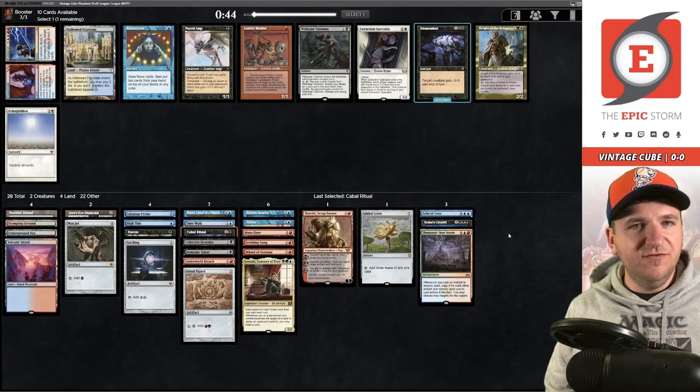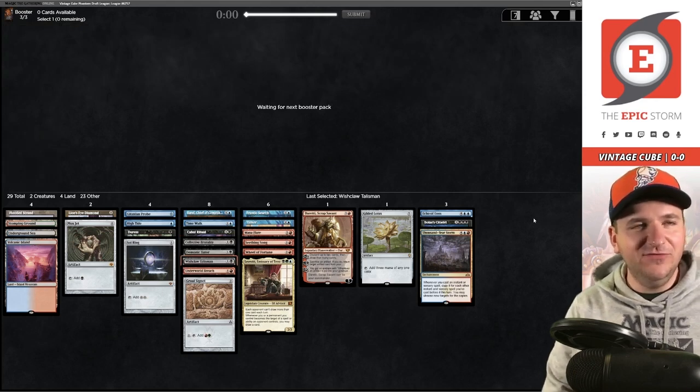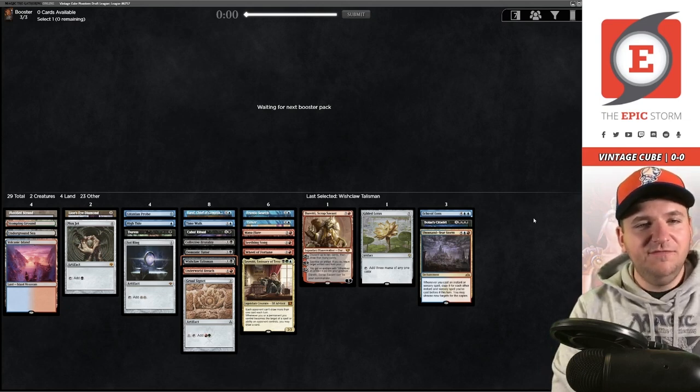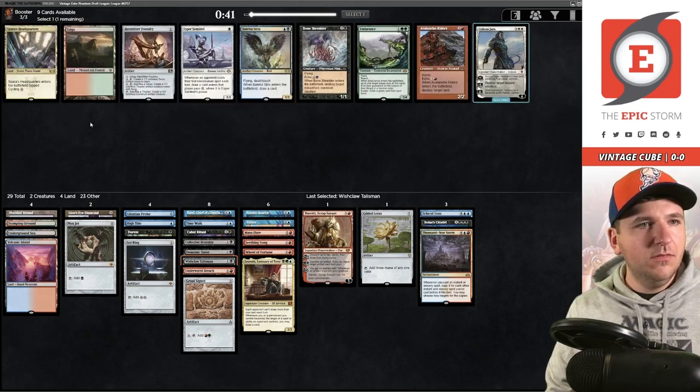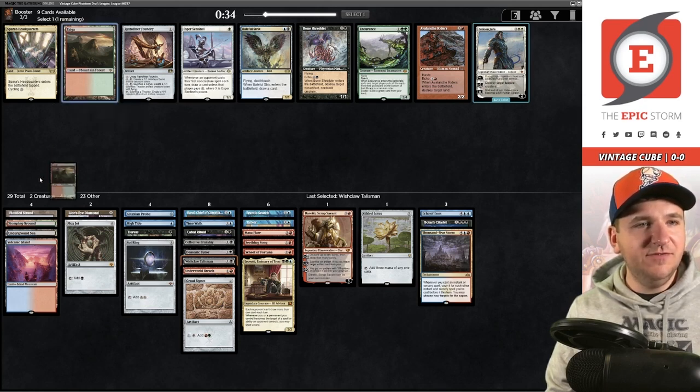Wish Claw versus Brainstorm — Wish Claw is an artifact for Tinker, so we take it. Our deck might be good enough that I don't even want Leovold in it. I guess the Taiga is good for splashing Leo. I'd rather have the Taiga over the Strix.